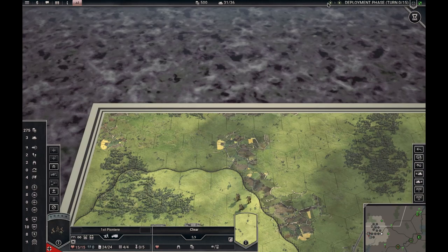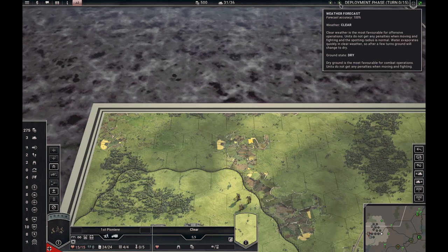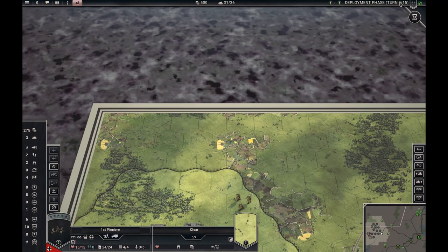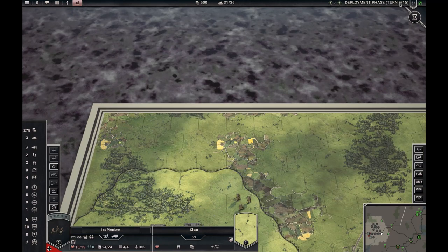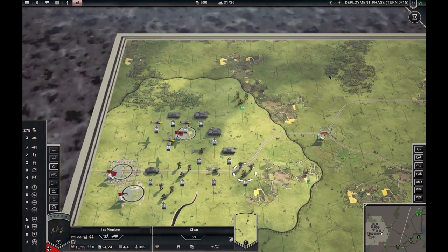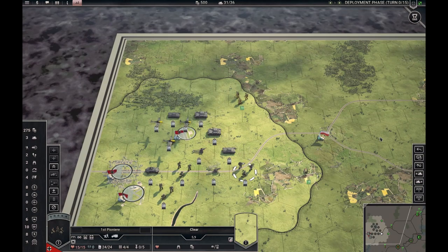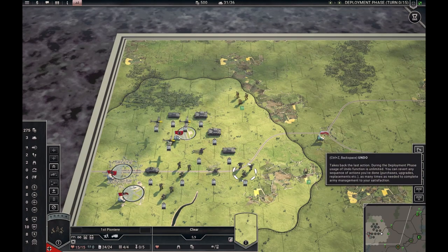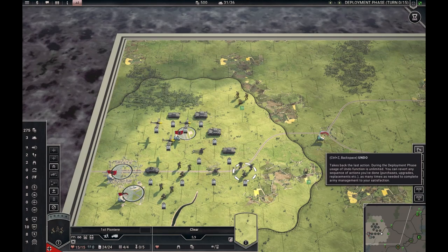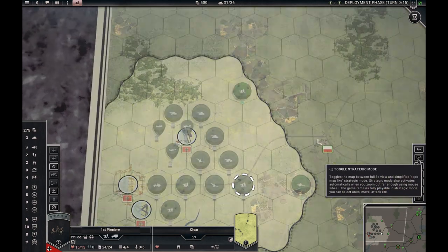This shows the current weather and ground state and the forecast. The forecast accuracy is 100%. We are currently in turn zero — the deployment phase, sort of before the scenario starts. You also have some buttons here. This is the undo button; I have configured it so I can undo everything. As I showed in the previous tutorial, you can configure this undo button.